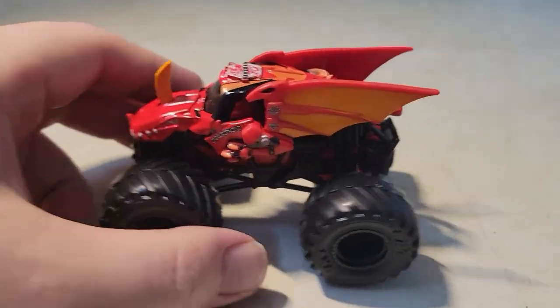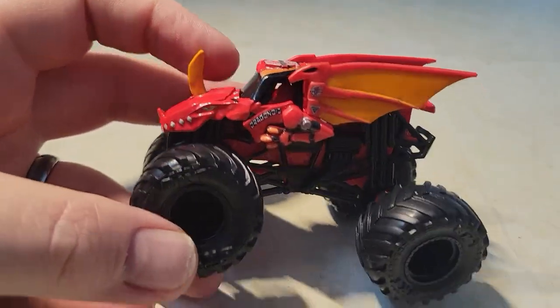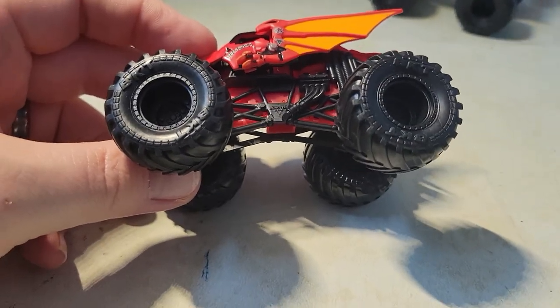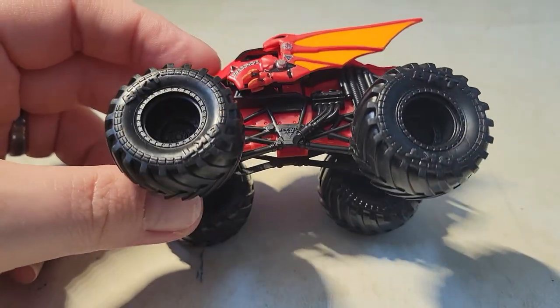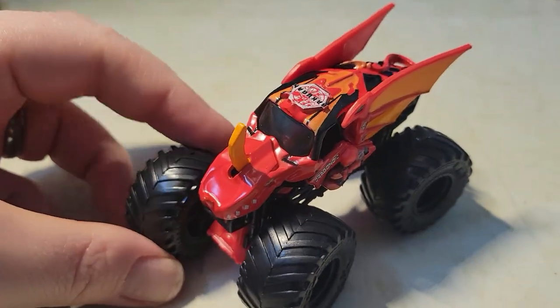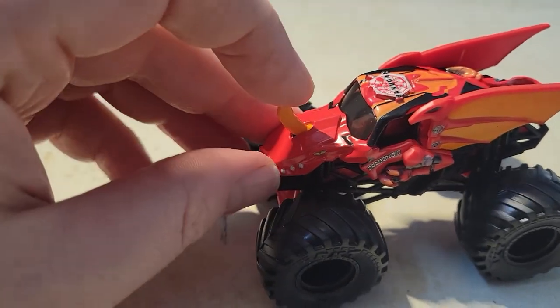So there's Bakugan — Bakugan Dragonoid, the original. Original Bakugan Dragonoid. We've got black rims, black tires, black BKT tires. No printing on it. We've got a red body, black roll cage. I like that contrast between the red and the black. It fits very nice with Bakugan.